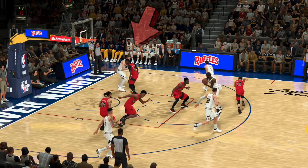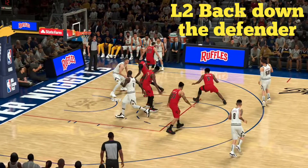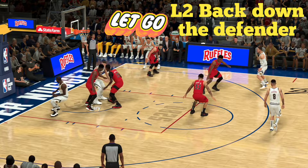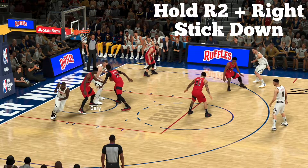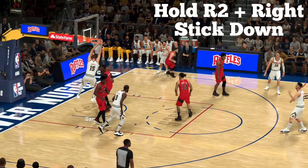We're trying to get the ball to Jokic. We get it right there, and we decide to back down with L2. There's nobody to back down, so we get a little bit lucky here. We're simply going to let go of L2, press R2, and then hold the right analog stick down and finish with a nice standing dunk.